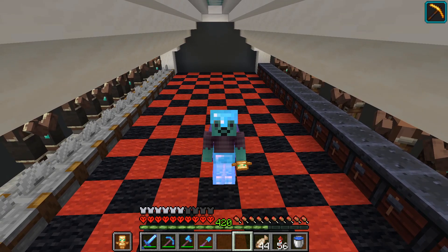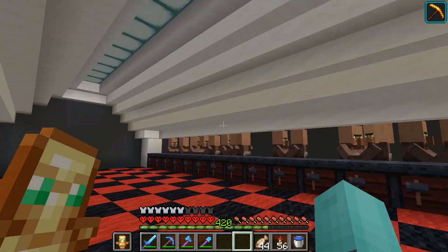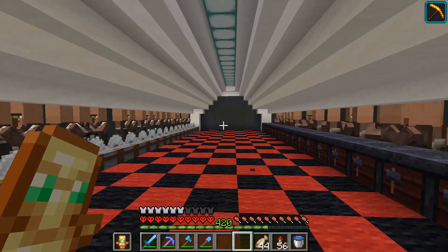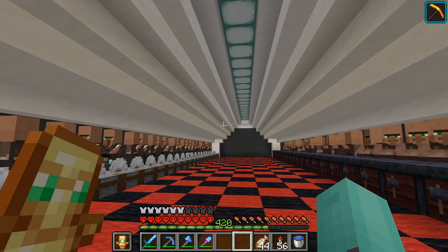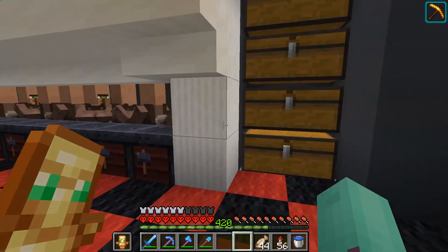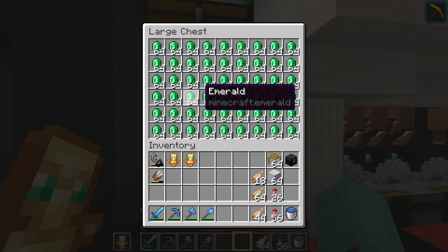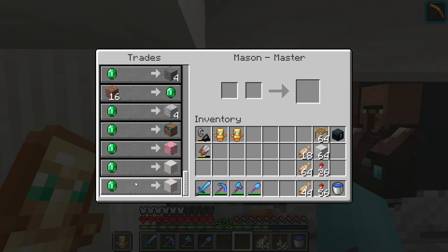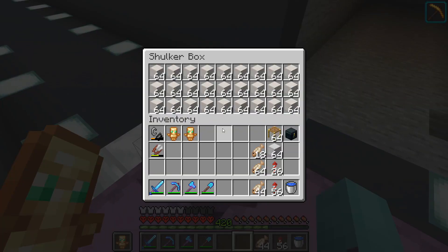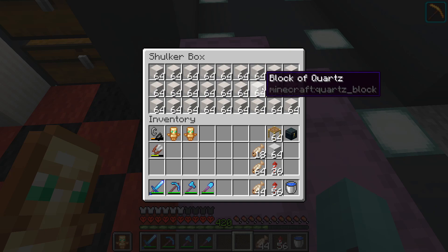Hello everyone and welcome back to another episode of Sicko Survival. In the last episode we started this villager trading hall, as you can see right here. This is the start of my villager trading hall that I'm planning to make really big. With these villagers I can turn iron into emeralds, and I've already done that a lot. With these emeralds I can trade them for quartz, and I've already collected three shulker boxes full of quartz.